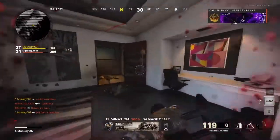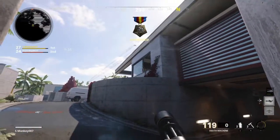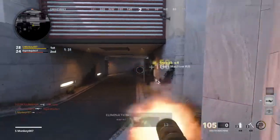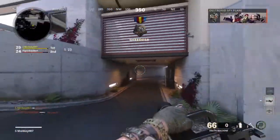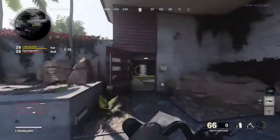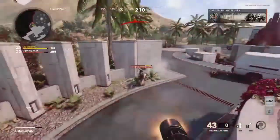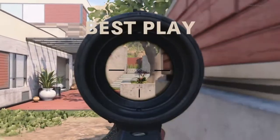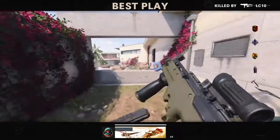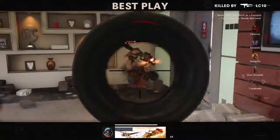I'm gonna take advantage of it — everybody in the lobby is invited up here. Come on through the window. We got a bloodthirsty with a death machine! That's it — once again thanks for watching, this is Space Monkey 007 the bloodthirsty guy. Thanks to everyone in the lobby for playing. This is the LC10 submachine gun — hope you guys enjoy playing with it. Drop a comment down in the section and let me know what's up with it, and until next time — peace.